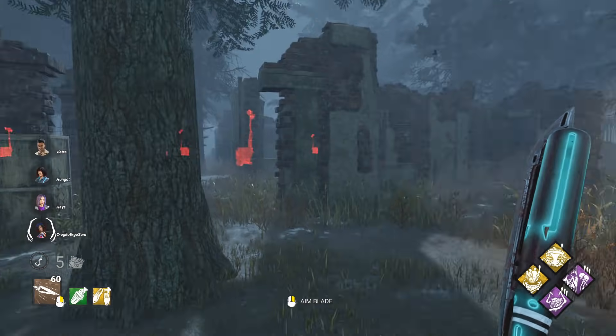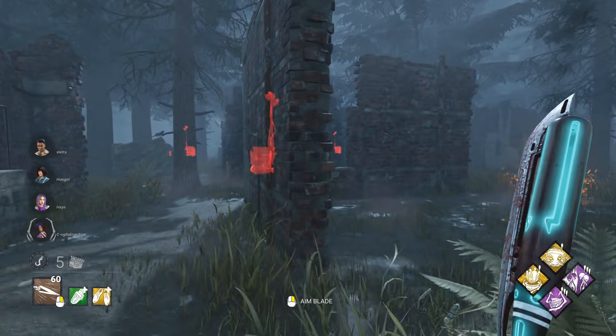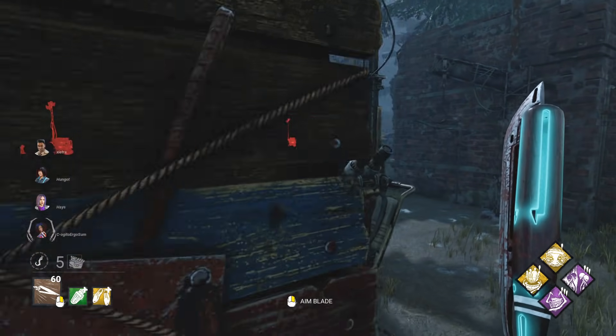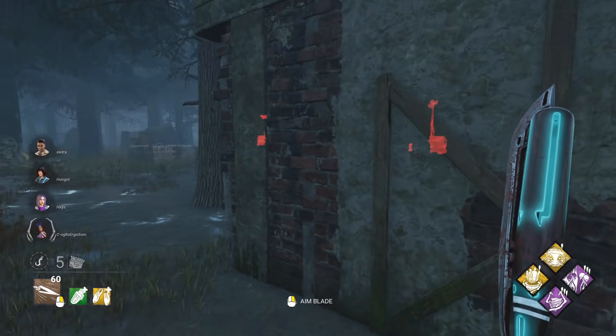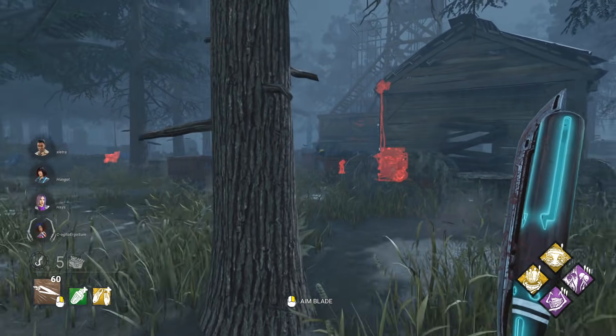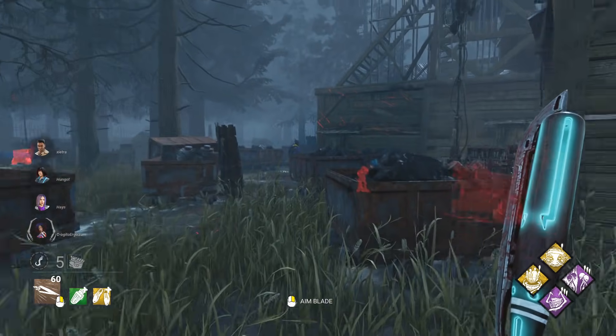Alright guys, we are straight into a game of the Trickster today and we are doing Trickster's best build right here on the channel. It's going to be a movement speed add-on with the lower laceration meter add-on as well. Ruin and Undying add-on, Monitor and Abuse — they don't see you coming.